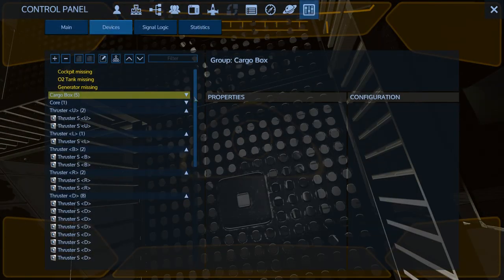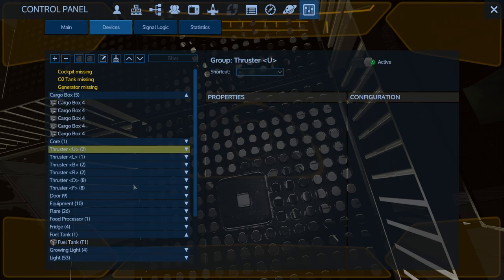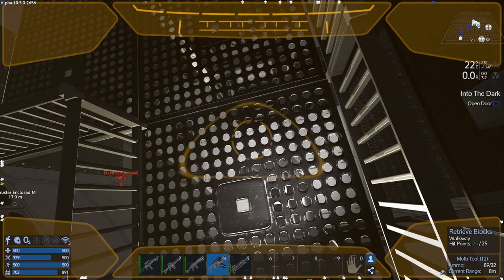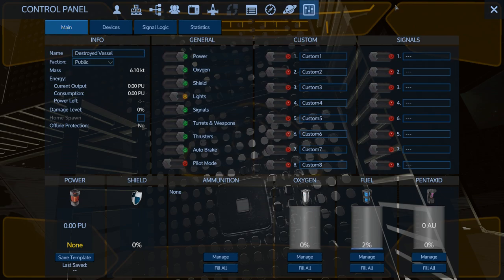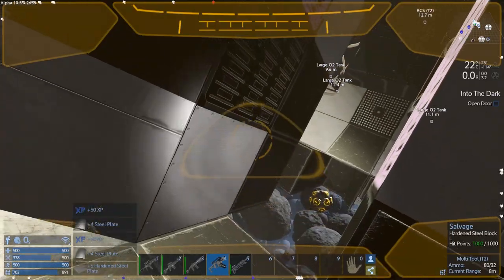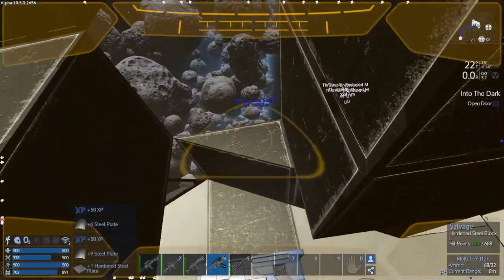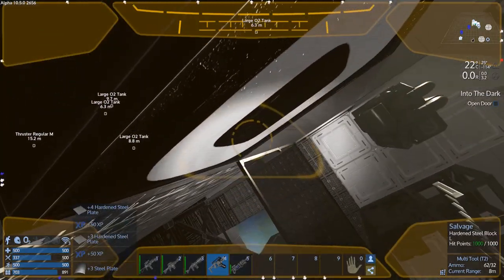I think the rest of this we will nuke down now. I'm just going to switch this to public again. The ventilators I don't care about - I've already looted all the cargo. These are all small thrusters. So now what I'm going to do is flip this to public again and continue to salvage. I'm just going to nuke everything down to nothing and get XP for it - and get a ton of mats.